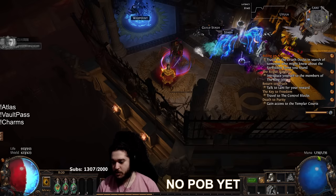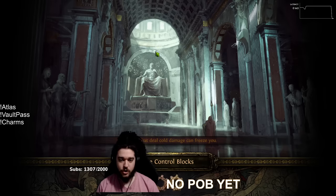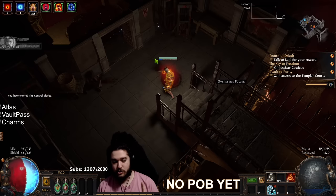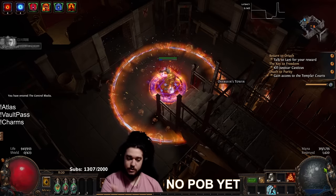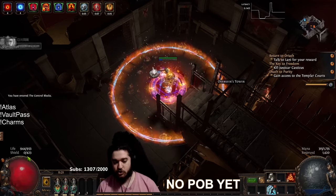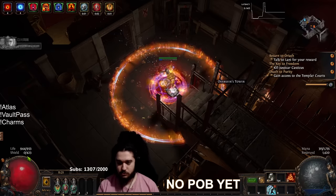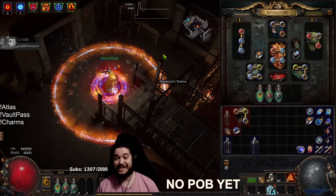The main thing to talk about here is the mana stacking. We're currently at 1700 mana. For people who are unaware, Arcane Righteous Fire does not burn your mana — it burns your life pool based off of your mana pool. So the higher your MP, the more your degen. Our end game version is going to have a lot of energy shield, but right now we're not in the energy shield variant — that's for a later video.